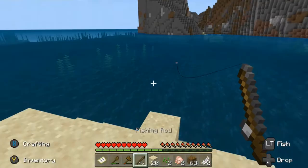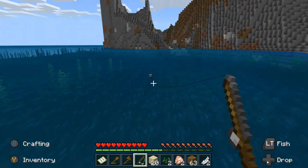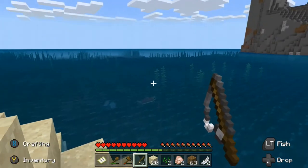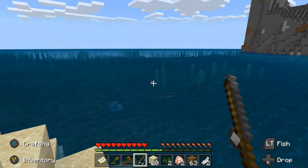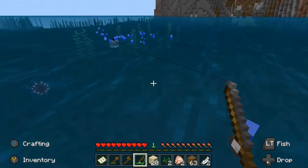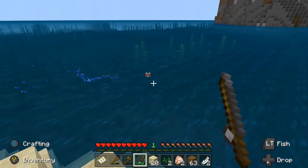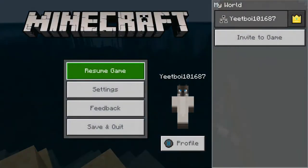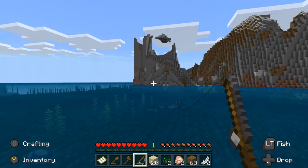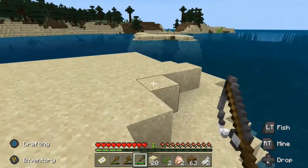So you cast, and when that little bobber out there goes underneath the water, you gotta reel it in. I'll cast near this guy — getting some — oh, why did I just get a pair of boots? That's kind of odd. What did I get? Yeah, I got a pair of leather boots — hilarious! Okay, we got cod this time, hooray!